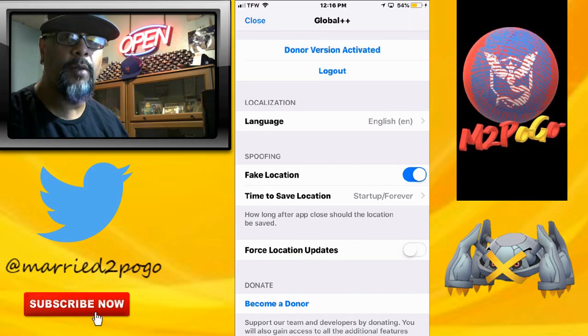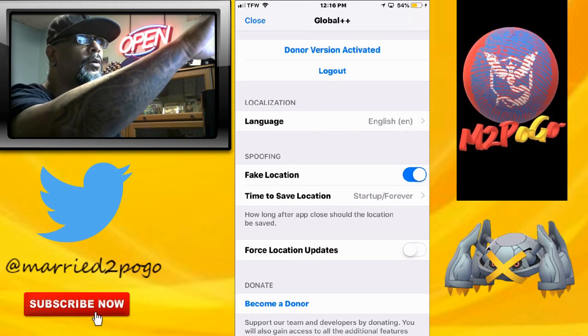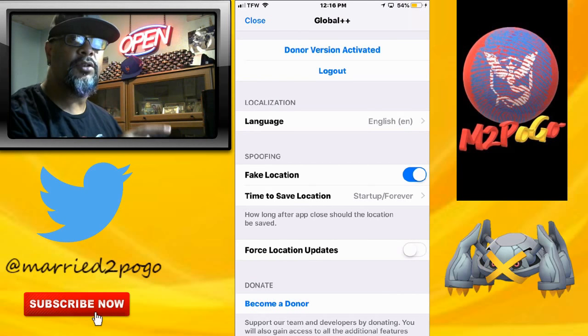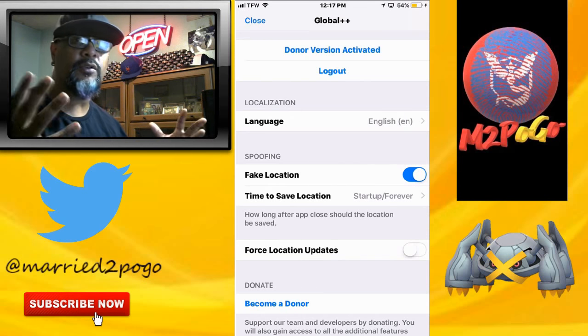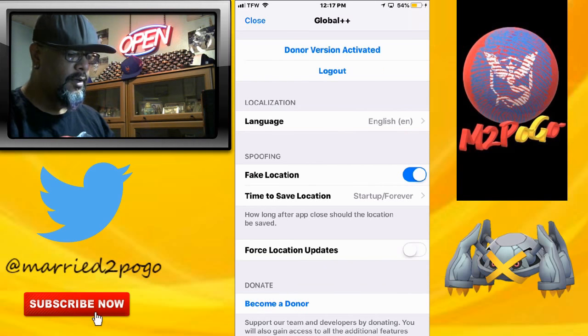You get your keyframe word and paste it at the bottom where it says donor. You'll see 'activate with Patreon,' 'activate with Discord,' and then a key field. Paste your key there — it's a long string of numbers and letters, like a password. Hit 'activate with Patreon' and you're good to go.